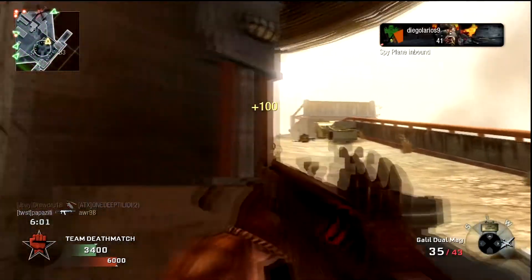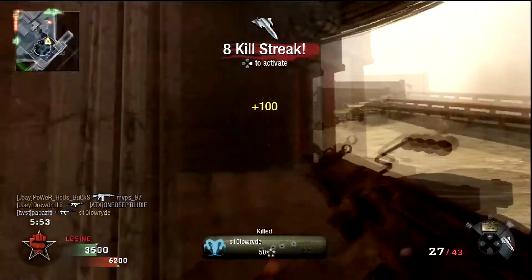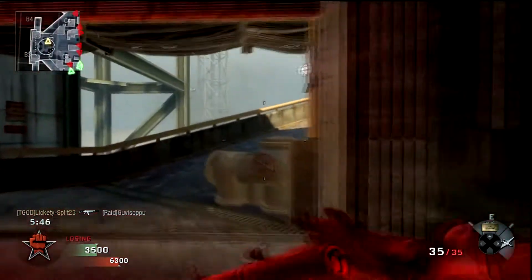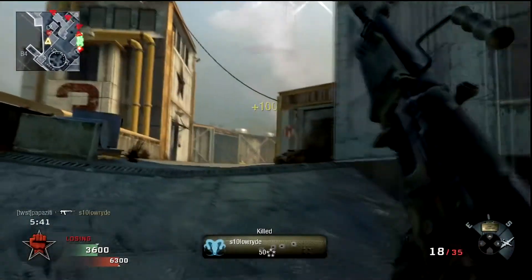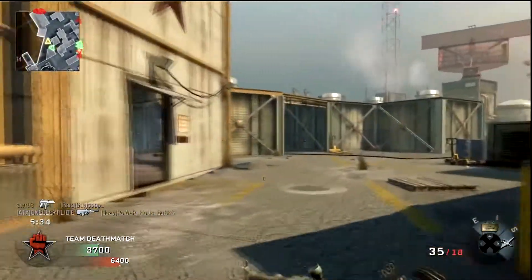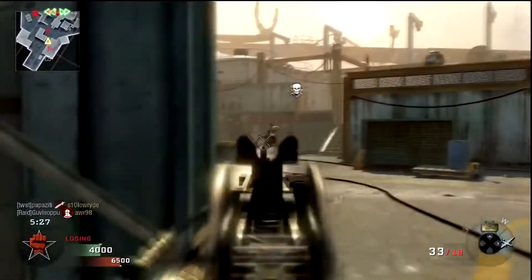I'm not taking down air support right now because I'm just trying to concentrate on getting some kills and getting my own air support up. Here we go — I've got my Blackbird up, and I'm just kind of hoping the team uses it. We're down 35 to 63, time is definitely running out, but I go on a tear right here and I get us back to within 10 or 11 kills by the end of it — but again, too little too late, and we end up losing.